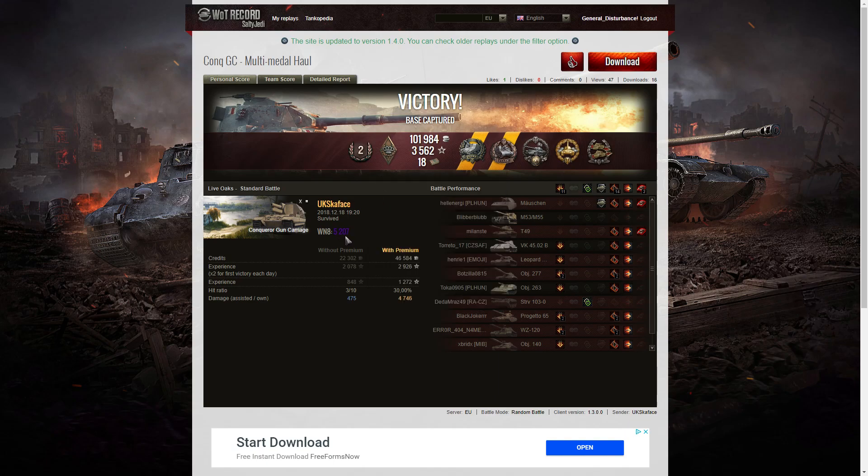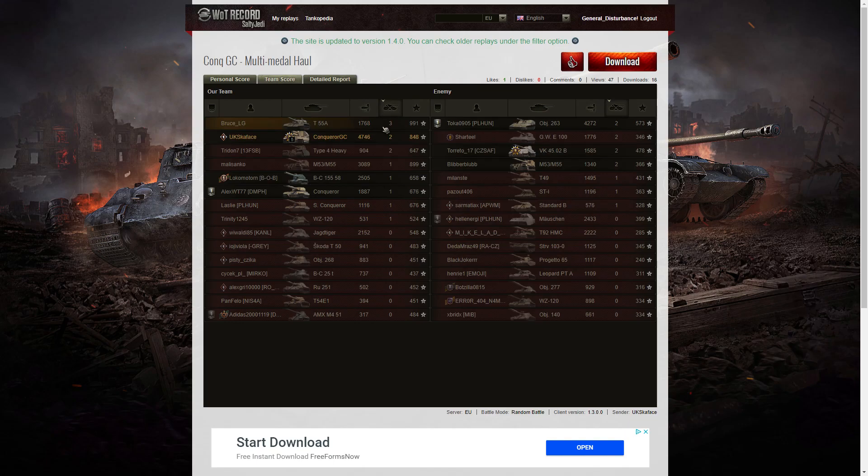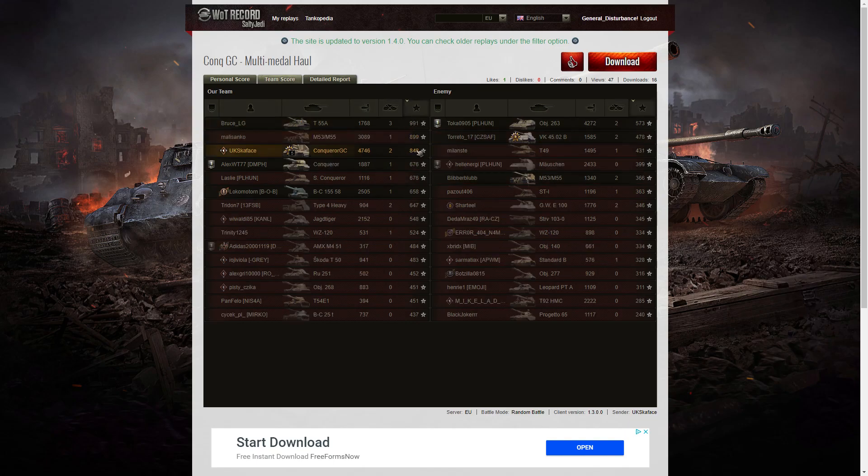The win XP for the game was 5,207 altogether. Let's have a look at the team score — right at the top of the table with 4,746 hit points of damage. He beat the Object 263 on the enemy team who had 4,272 at the end of that game. When it came to kills, it was the T-55A who got the most with three kills, then UK Scarface with two alongside several other members of his team. For base XP he was in third place — the T-55A got 991, the M5355 got 889, but he didn't survive the battle.